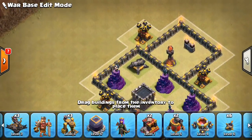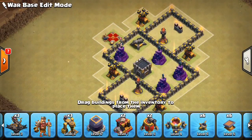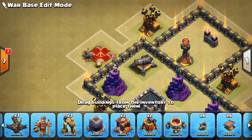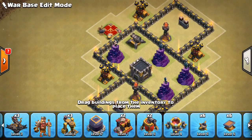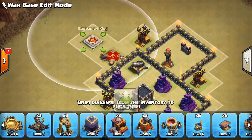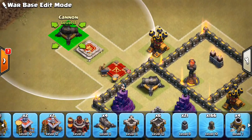Let's get the air defenses down — their position doesn't matter too much, but right here looks great. At some point we have to decide where the queen is going to go and have a hero compartment. I like keeping my heroes together at this point in the game. We'll have the hero compartment out here with the queen, and then we'll probably have the king in a more compartmentalized section.